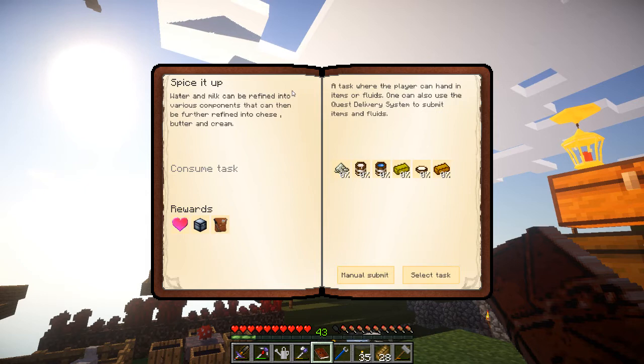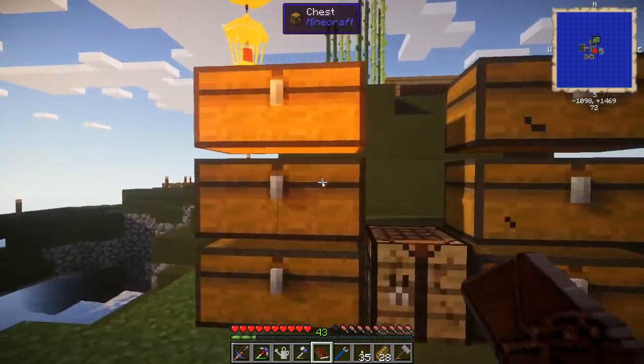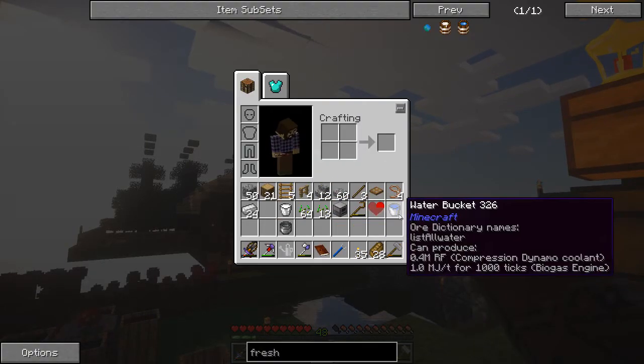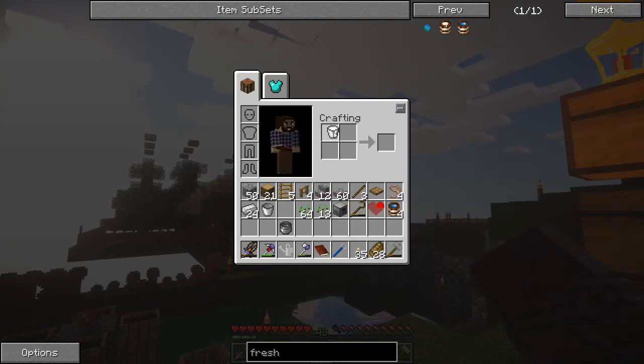So for Spice It Up, we need salt, fresh milk, water, butter, heavy cream, and cheese. The salt is easy enough. We need to get the pot. If we put the water bucket in here, then we get four fresh water out of it and we get to keep the bucket. If we put the milk in here, we get four fresh milk.